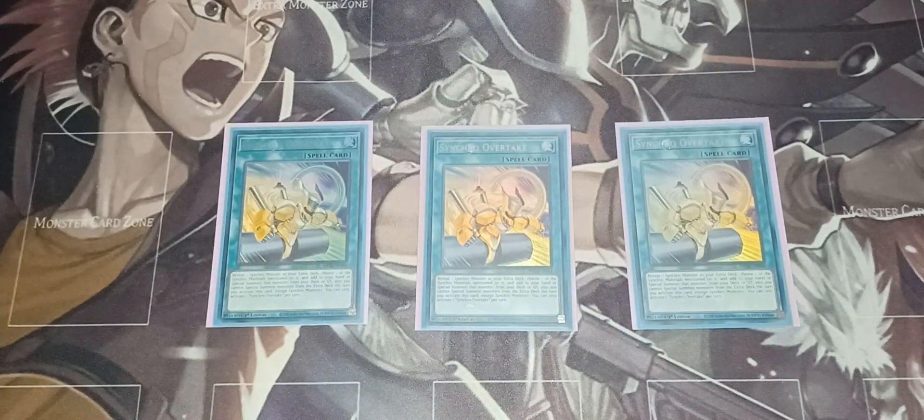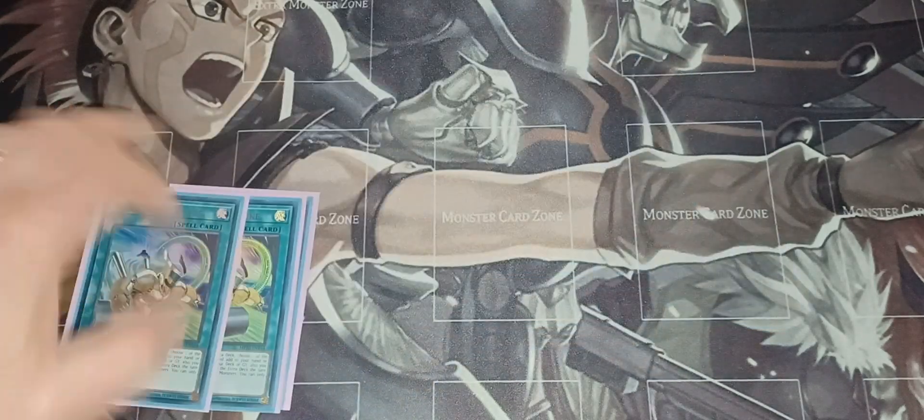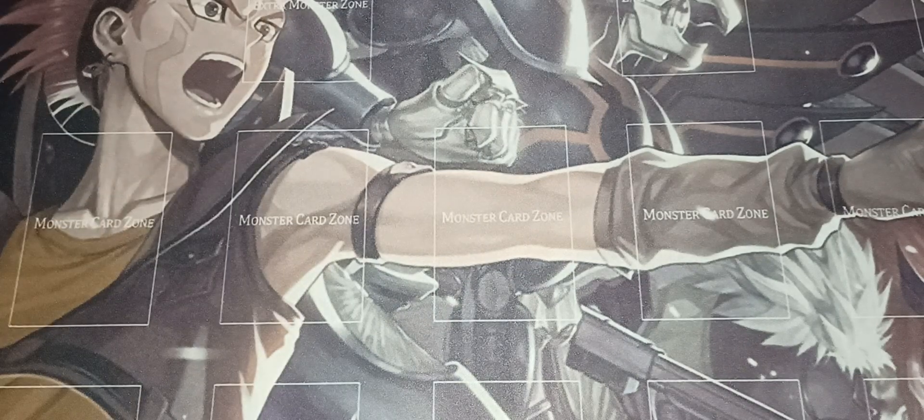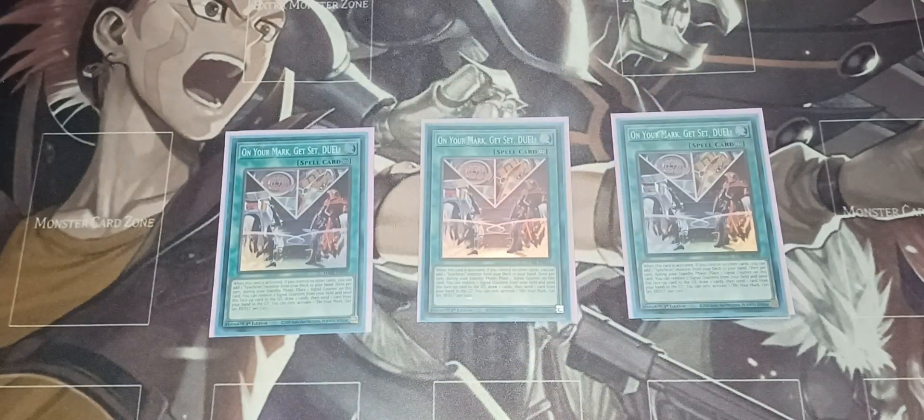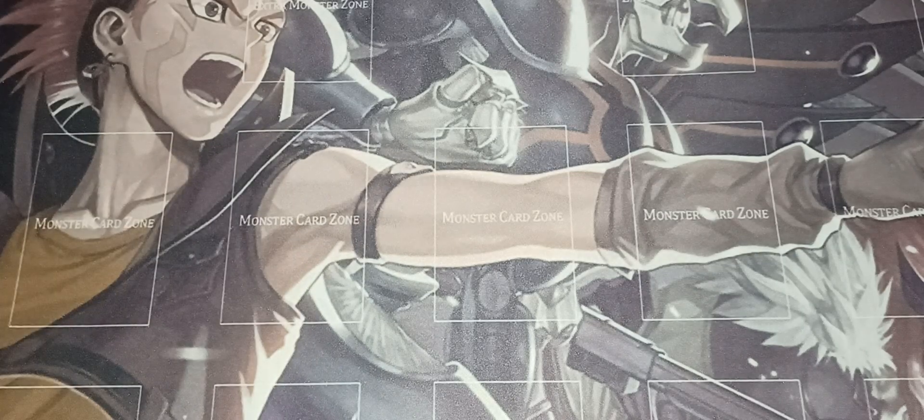Moving on to spells and traps — Synchro Overtake: reveal a Synchro monster in your extra deck, choose one of the Synchro materials mentioned on it, and add it to your hand or special summon that monster from your deck or graveyard. You cannot special summon from the extra deck that turn except Synchro monsters. On Your Mark, Set Duel — a continuous spell famous from 5Ds. When activated with no other cards, add a Synchro monster from your deck to your hand. During standby, place a signal counter, and remove two counters to draw two cards.